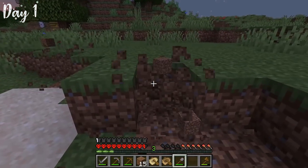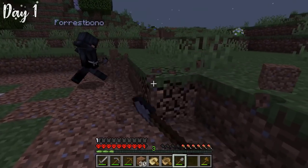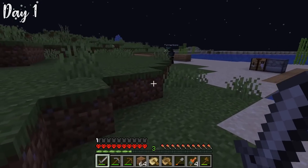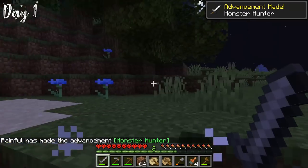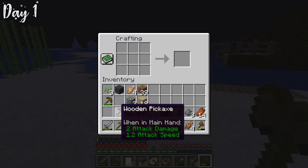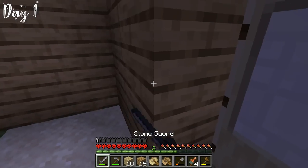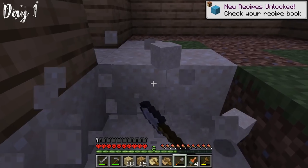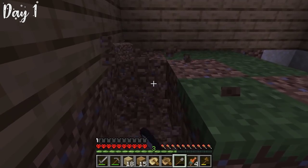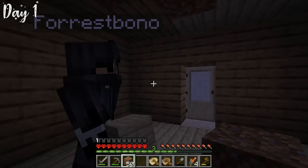As day one came to a close, Forrest and I decided to clear out some space to make our base. We grabbed shovels and started removing dirt. A creeper snuck up on us, and while I killed that, Forrest started building our structure. We needed protection from all the mobs. We started by making a door for a way in and out, then tried to fill everything in. Right now we just needed a base to survive the night. With running out of wood, we patched the rest of the base up with dirt, surviving day one.